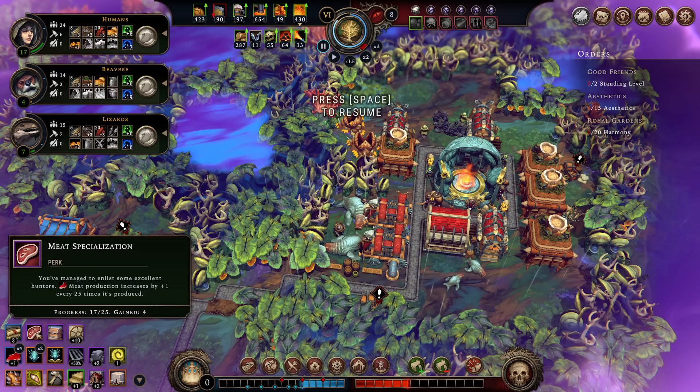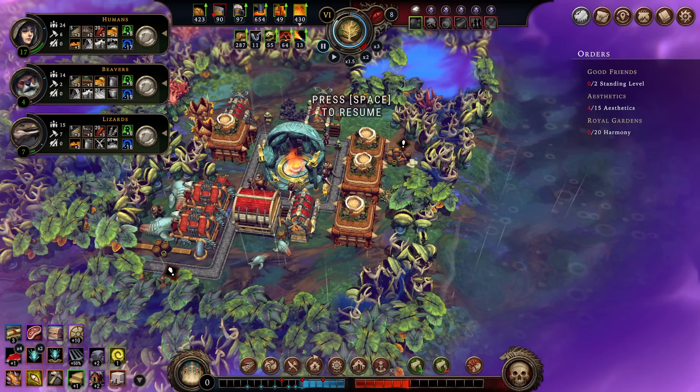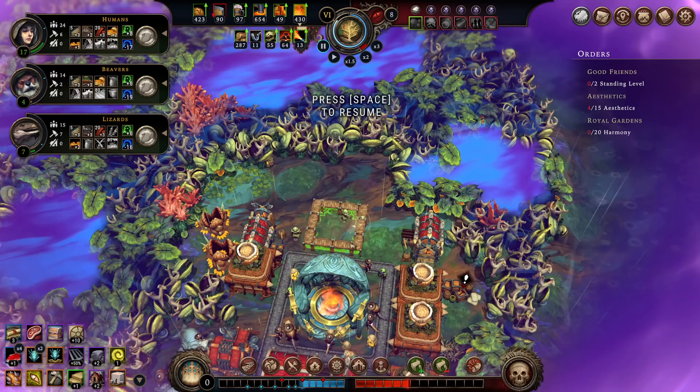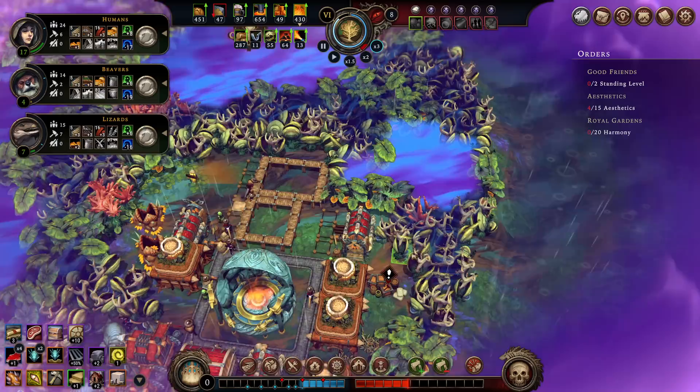Meat specialization! You've managed to list some excellent hunters. Meat production is increased by plus one for every 25 times it's produced. That is done four times, so we already have five meat. Every time we gather from one of these, they're delivering ten at this point. But that's literally just going to double as soon as I put this clan hall down, which is what we've been working towards. There's so much more coal up here! I'm so happy. Let's make that coal; let's get that clan hall up here.